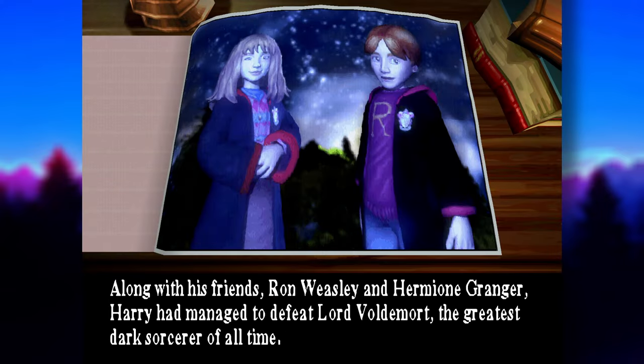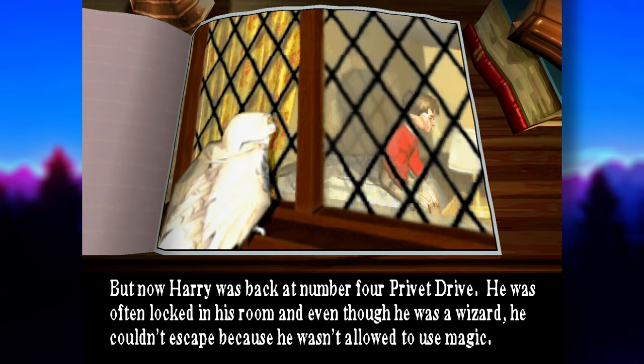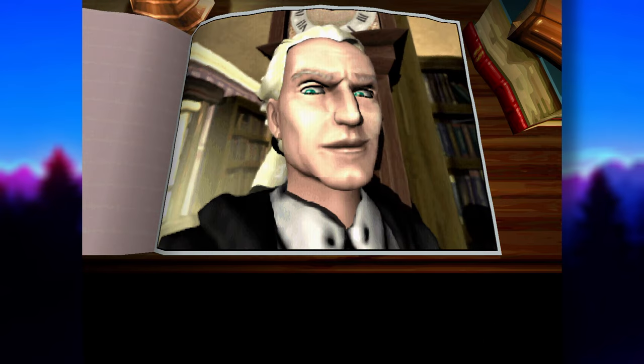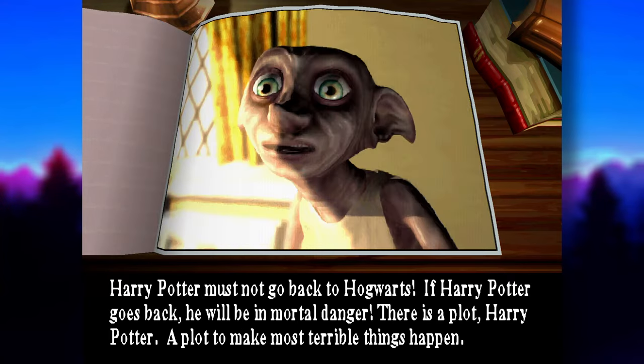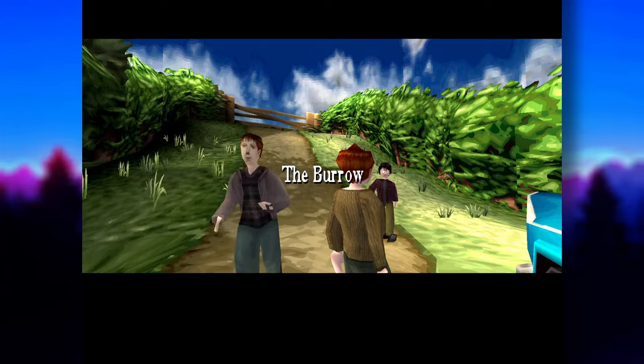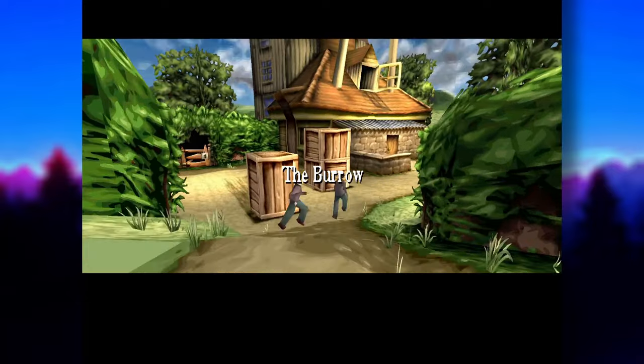The game starts off with some heavy storybook narration skipping over all the boring stuff. The game uses this quite a bit to stitch the story together and the narrator has some serious first-time Dungeon Master energy. 'Harry heard a noise from the door nearby and two blurry shapes appeared on the other side of the glass.' Dobby turns up and acts. You get control at the Weasley residence, similar to Chamber of Secrets PS2.